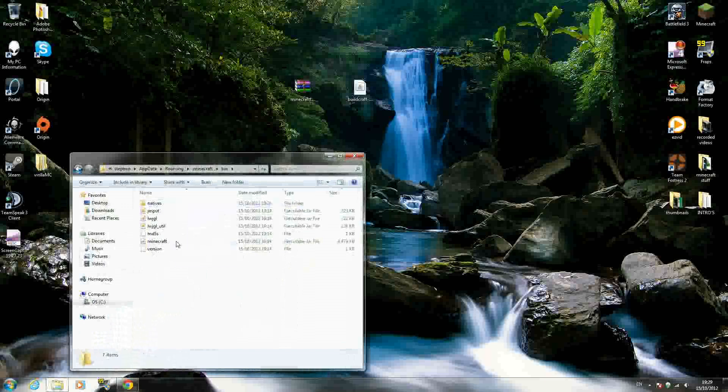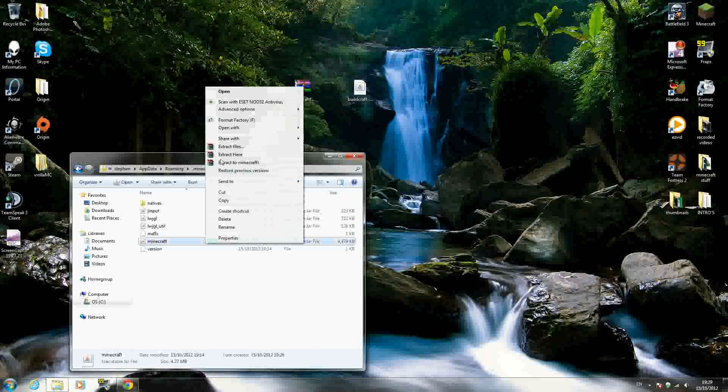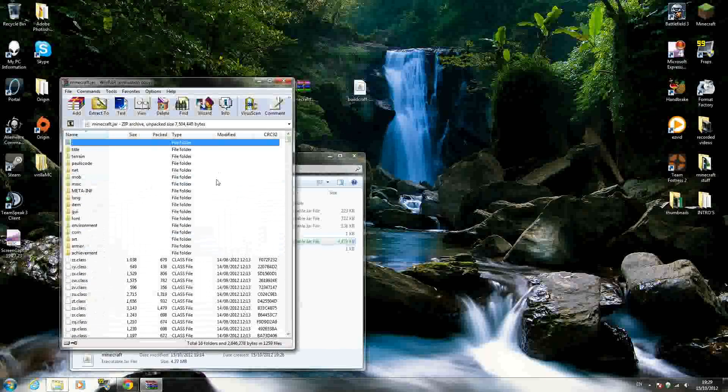You need to go down to a file called minecraft — it might be minecraft.jar or a minecraft executable jar file. It should be the biggest file here if your Minecraft is vanilla. Left click, then right click and open with WinRar Archiver. If you don't have WinRar, look up on YouTube 'WinRar free download' and you'll get a free trial — it's what I use, so just open with WinRar.